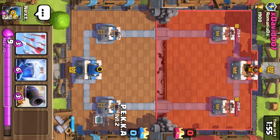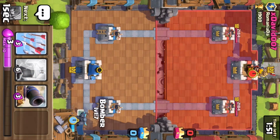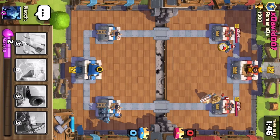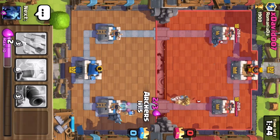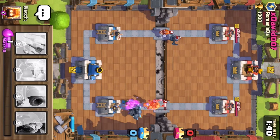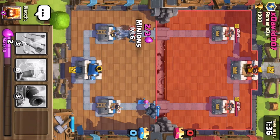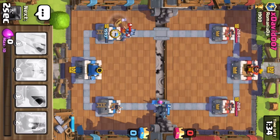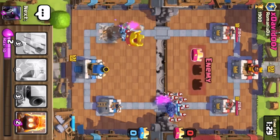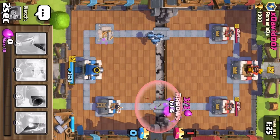I'm gonna put Pekka level 2 and a bomber, then archers. You will probably get the Pekka in Arena 4 because it's unlocked there.